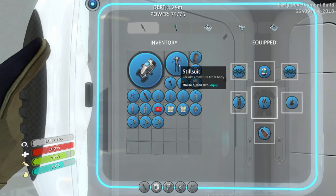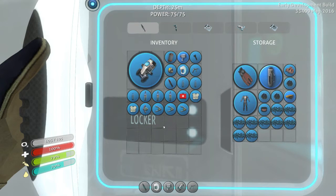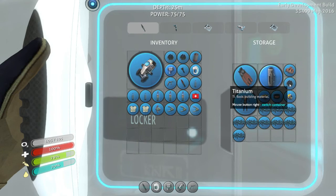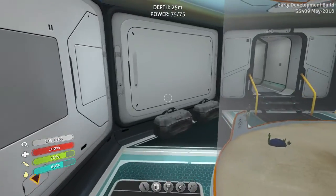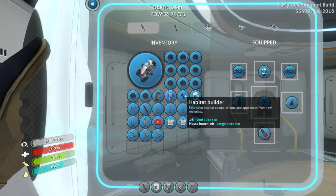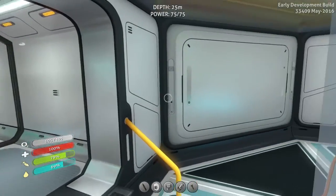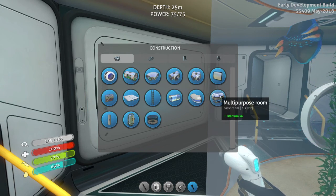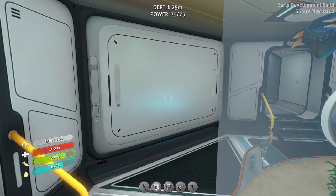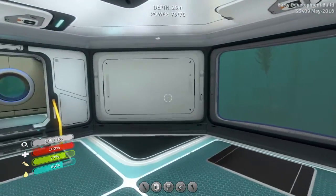We're gonna be looking for a real base area, so I need to bring some titanium so I can make a foundation at least where I want to build. I have an idea — I kind of want to make a base that is above and below the water, so I'm gonna choose something relatively shallow. The foundation is four titanium, a room is six titanium. I brought eleven pieces — we're good. Let's jump in the Seamoth.